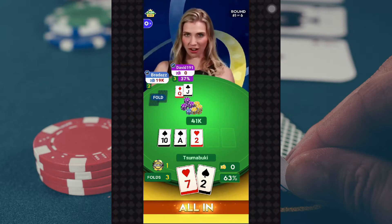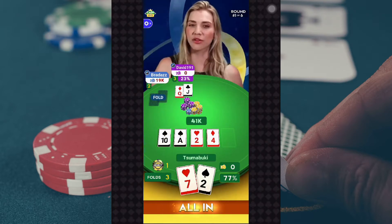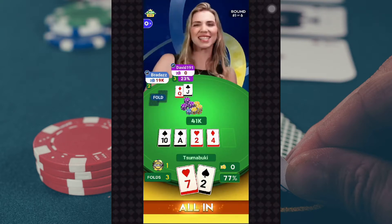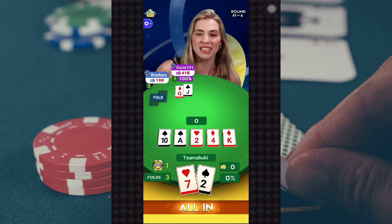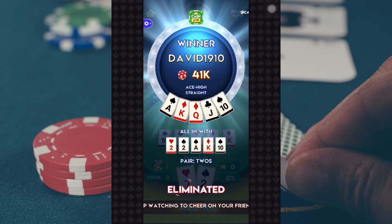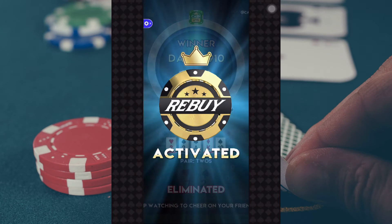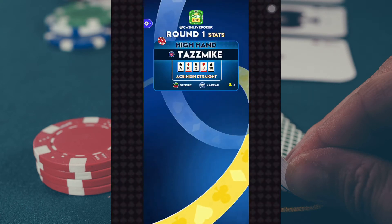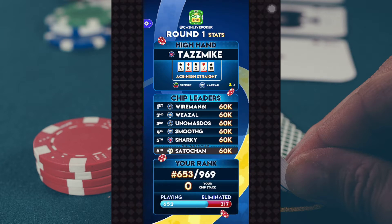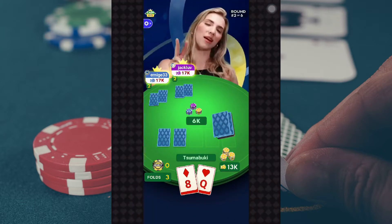Decisions are in. The turn card is the Four of Diamonds. The three-five gives you the wheel straight. The river card is the King of Diamonds, and that'll do it for round number one. If you got eliminated, don't sweat it — you're re-entered with that rebuy. Let's go to the results. The high hand went to Taz Mike with the Ace High Straight. That Broadway straight looks great on you. Steffi and Kara also got that hand. Your chip leader is Wireman61 with 60,000 chips. We're moving on into round number two.